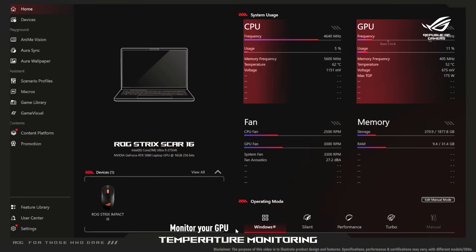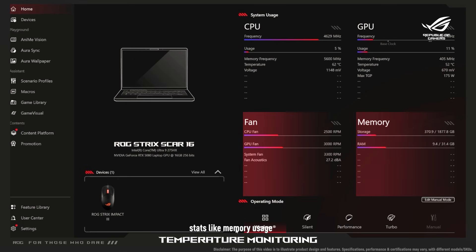Monitor your GPU and CPU temperatures along with all other important stats like memory usage and Max TGP. System monitoring on Armory Crate is a breeze because you get all this right on the main page.